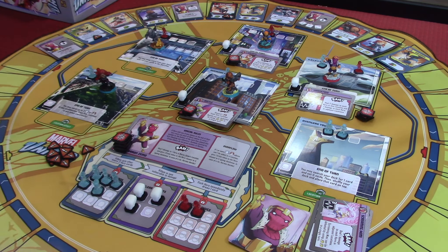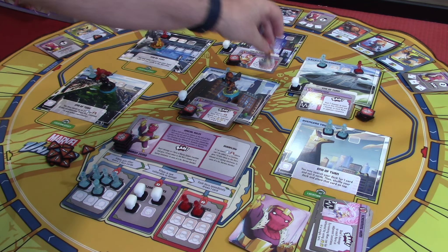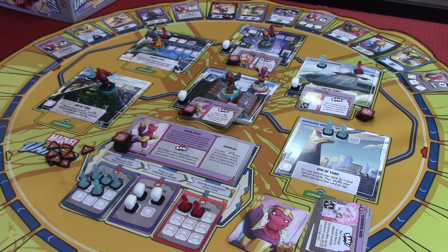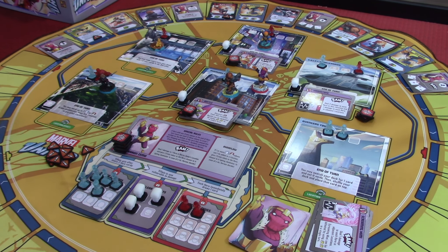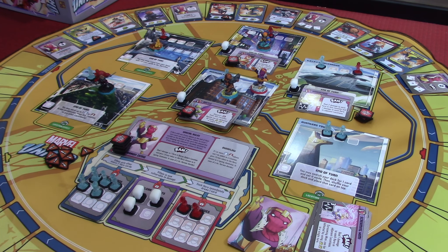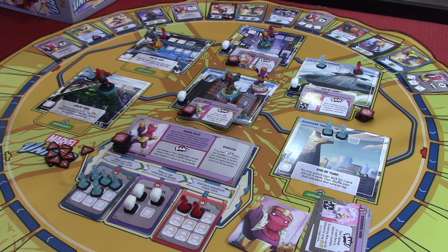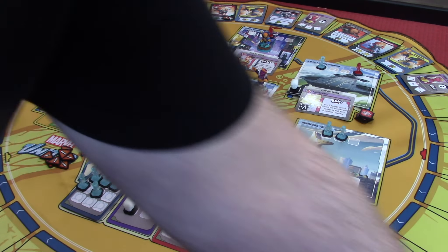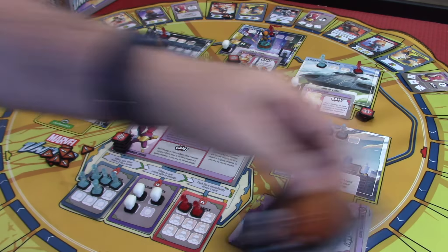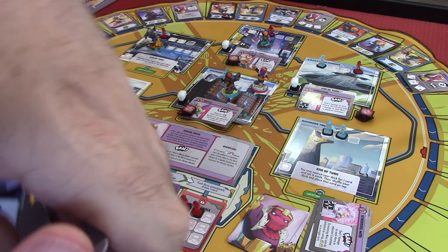Baron Zemo is going to move two and bam and drop a bunch of thugs down. One, two — he moves to Nick Fury's location. He's going after Nick Fury — that's not good. The bam again: deal one damage to one hero in Baron Zemo's location and give one crisis token to the hero closest going clockwise. That would be Black Widow again, so she gets a crisis token and Nick Fury takes a damage. What card do we want to get rid of? I think we'll get rid of this one — it goes in the bottom of his deck.